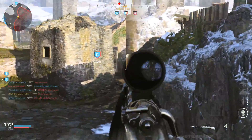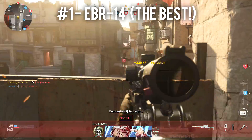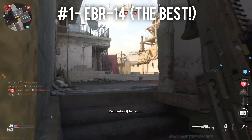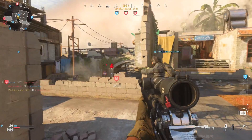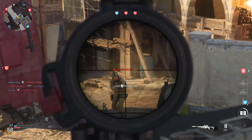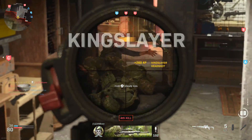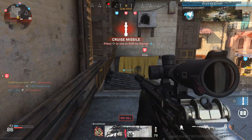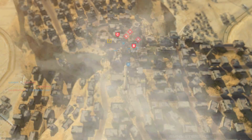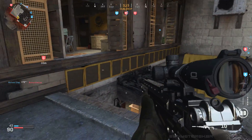The best marksman rifle in my opinion is the EBR-14. This is a semi-auto marksman rifle with a very rapid fire rate and it is a consistent two-shot kill — it can one-shot to the head as well, which is really good. It has really good range; you can get easy two shots in Ground War maps, a decent clip size, and good attachments. You can kit it out to be a run-and-gun style marksman rifle or more like a sniper rifle for Ground War. The EBR is competitive with certain ARs and the Dragunov.